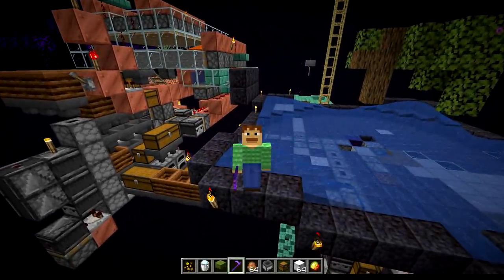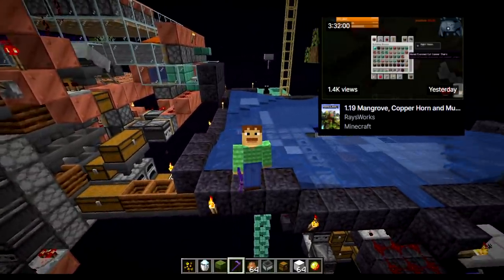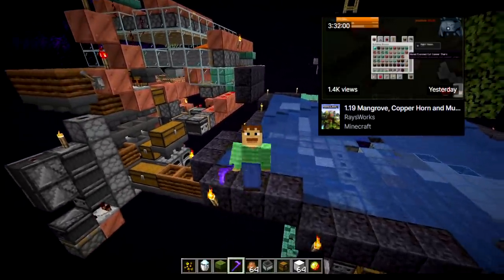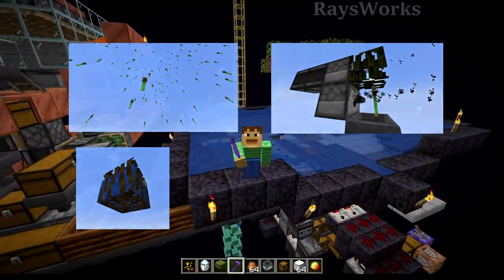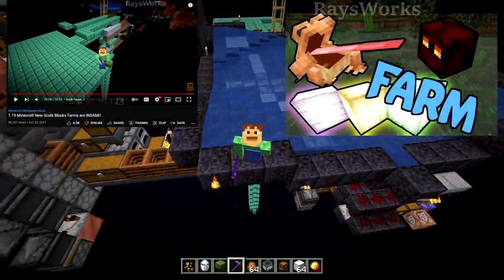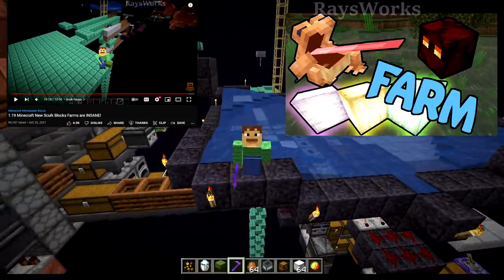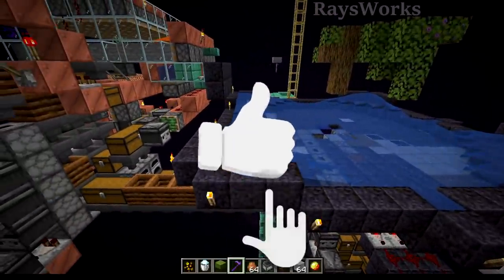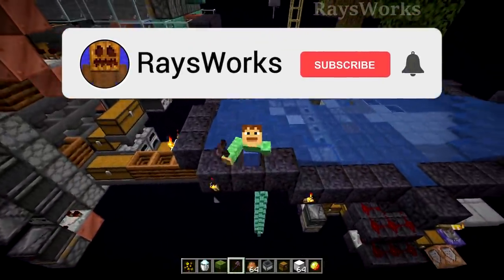Hello there! Right here guys, we have a lot to go over today. I did a whole bunch of in-depth testing to do with the mangrove blocks as well as the new mud stuff. I discovered a lot of interesting things which I will be sharing with you guys. Then at the end of the video, we'll be looking at some of my farms I designed months ago to see if they actually produce stuff like mud, clay, frog lights, as well as mangrove parts. Leave a like and subscribe so you don't miss out on future things that I find out about 1.19.